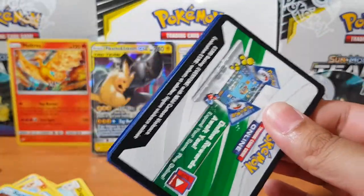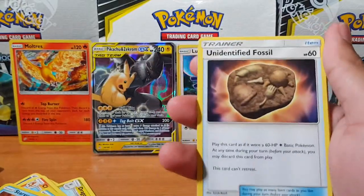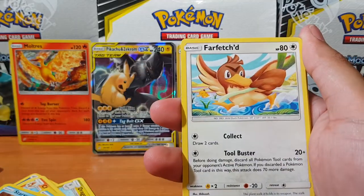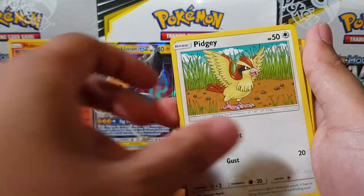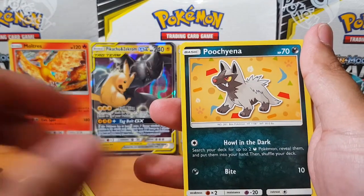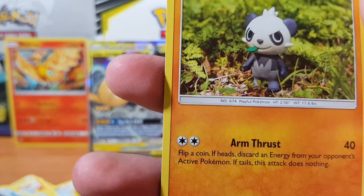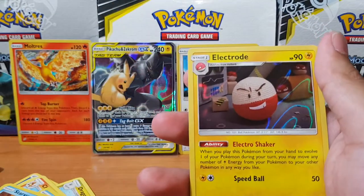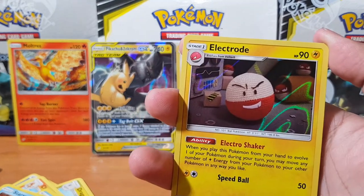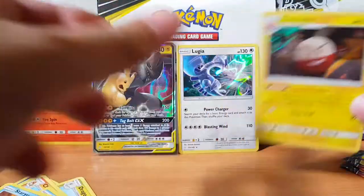I'm starting to think the full art trainer was the secret rare in this box — but let's find out. We got Unidentified Fossil, Farfetch'd, Tentacruel, Pidgey, Bronzor, Poochyena, Nidoran, Pancham, and oh — look at that Dragonite! And for the rare we have Pikachu and Electrode — that's kind of cool. Look at all the Voltorbs behind it. I'll give four out of five for the artwork.